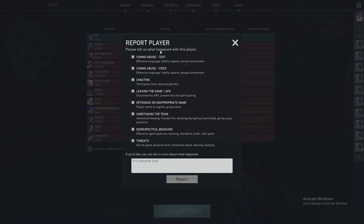Here you'll find all the list of reasons that you can report a player for. For example, there is comms abuse — comms abuse text and comms abuse voice, so one is for voice chat and one is for text. There is also cheating, which covers third-party tools and abusing glitches, and there is leaving the game or going AFK.